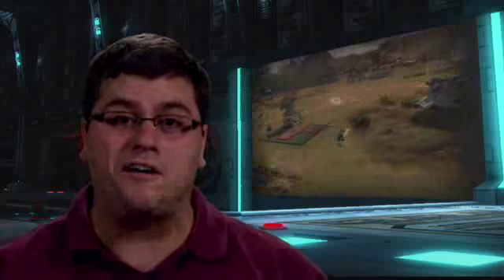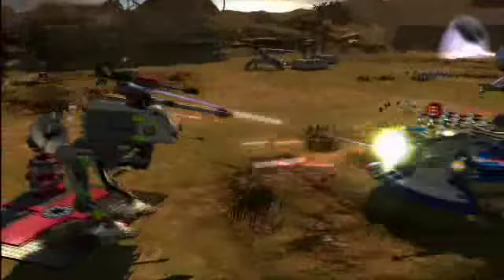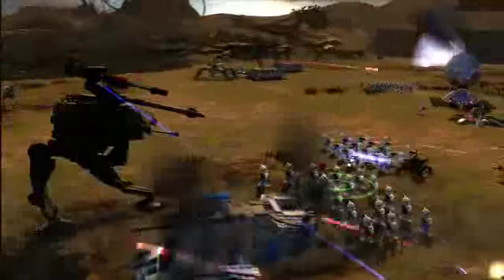Okay, enough with this little stuff. Let's bring in the big daddy — the ATAP Walker. Now with energy shields, ray shields, and gold and silver Lego, you're going to need to use strategy to be able to defeat each one of these items.